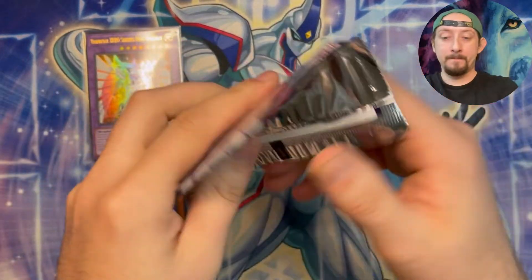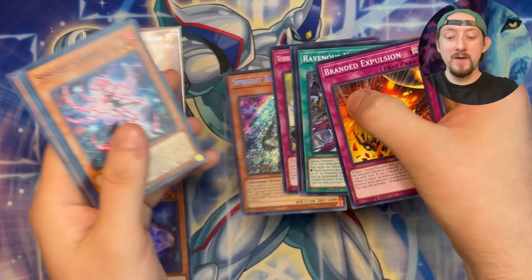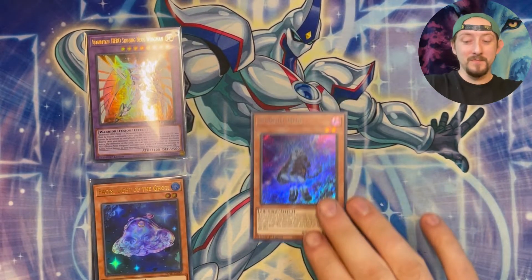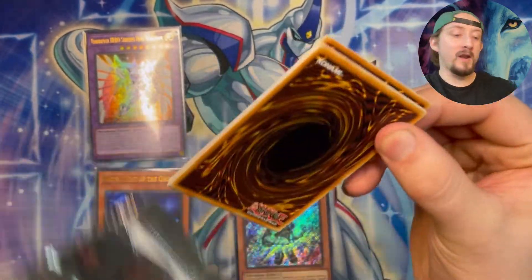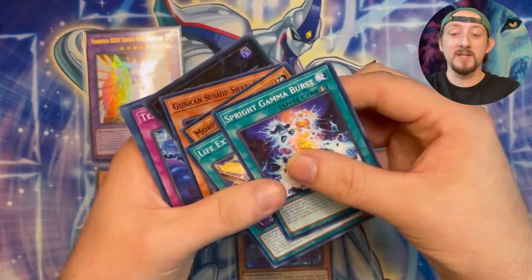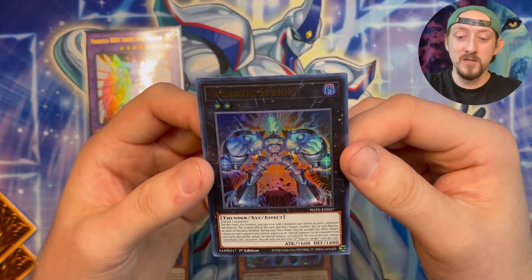Sprite Blue! Okay, that's our first secret. Another Sprite Blue — I'm not upset about it. I'm going to be very happy having multiple play sets of this. I might just continue to call them Yu-Gi-Oh! Day. Okay, Gigantic Sprite! Wow, so that's the first one we've seen.